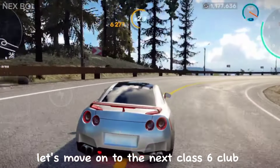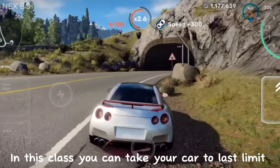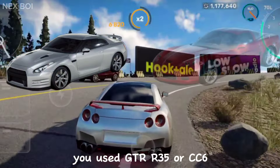Let's move on to the class 6 club. Class 6 has the Black Lotus club. In this class, you can take your car to the last limit. To defeat the Black Lotus club, use the GTR35 or CC6.